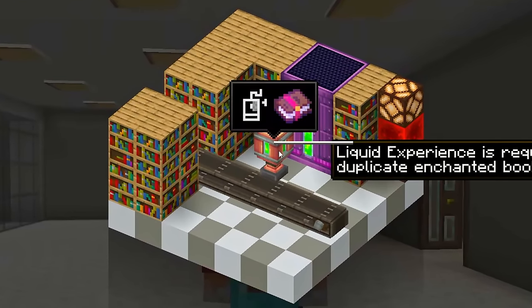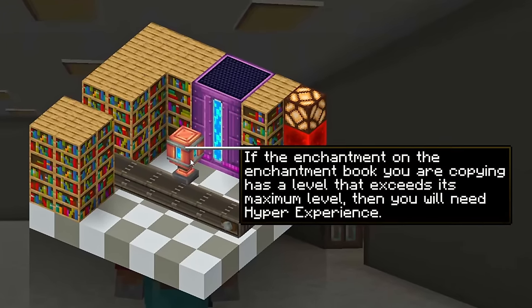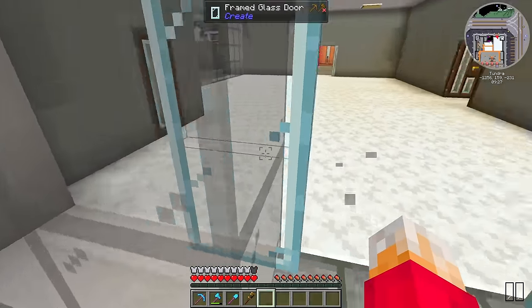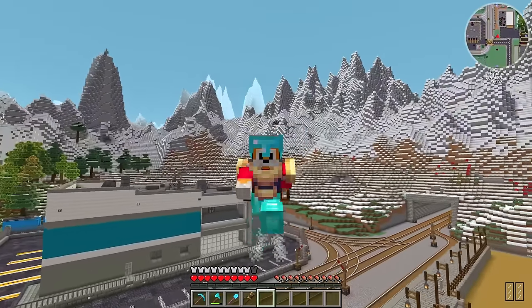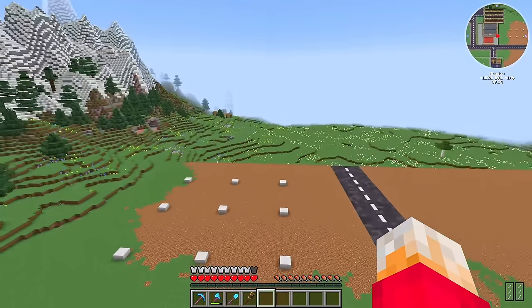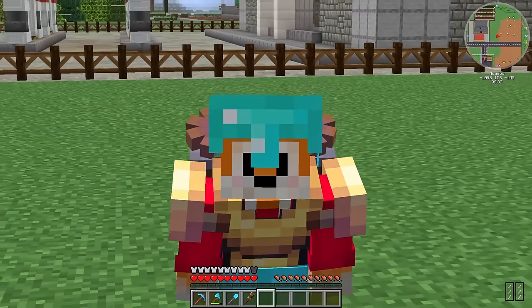Liquid experience is required to duplicate enchanted books. However, if you use hyper experience, you can actually print books that are a higher level than you can get in vanilla. So that's where I want to start — a big old mob farm, then we're going to need a squid farm at some point to get plenty of squid ink, and then we should have enough biodiesel to create some crazy books.